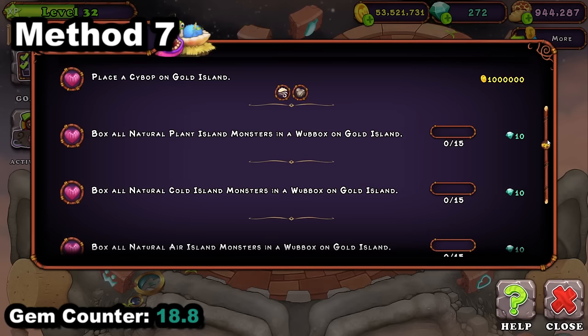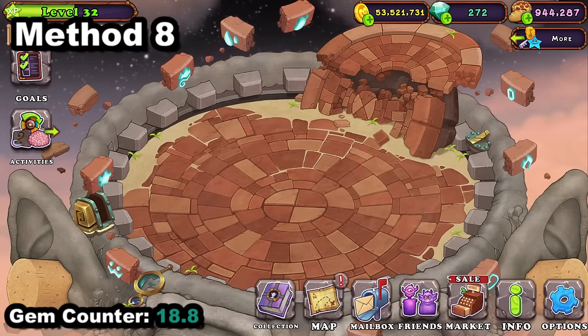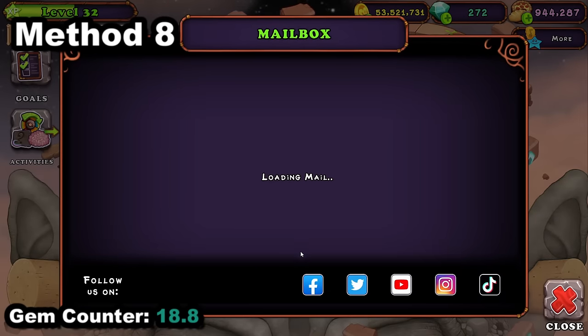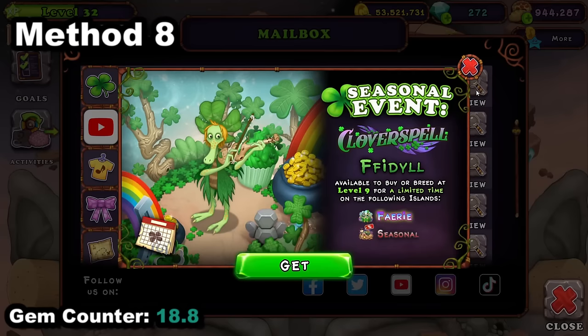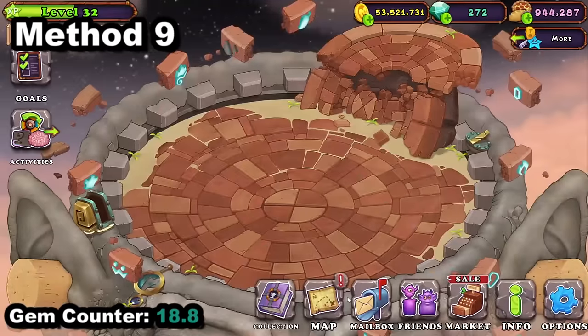Goals do give gems — I'm just going to include this because they are there, but personally I wouldn't care that much. Then there's the mailbox — everyone loves this. Sometimes you get a random update gift like 20 gems. Just always remember to check your mailbox about once a week.